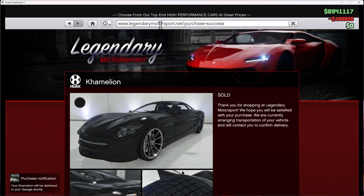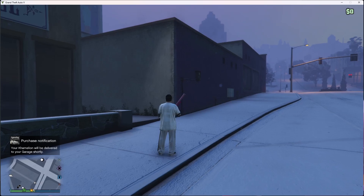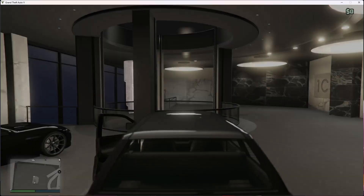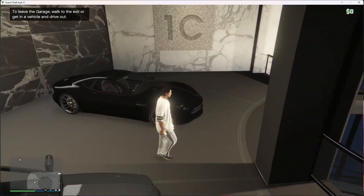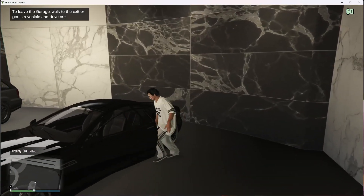And then I bought it. The next thing you want to do is go to the place where you bought it to pick up the car. Alright, it has arrived. As you can see, all you want to do is hop in.